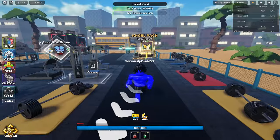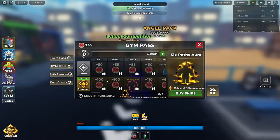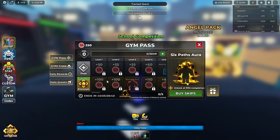Now, once you have opened the Gym Pass, you will need to scroll all the way to the end. Here you can see that level 35 is the end of the Gym Pass.